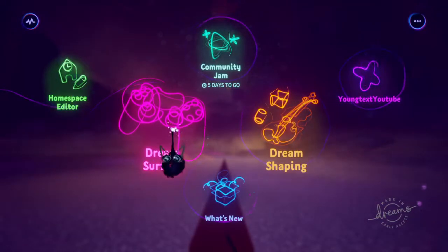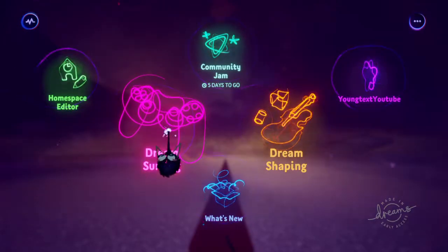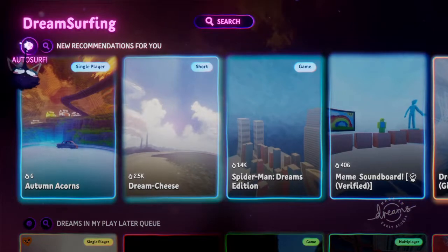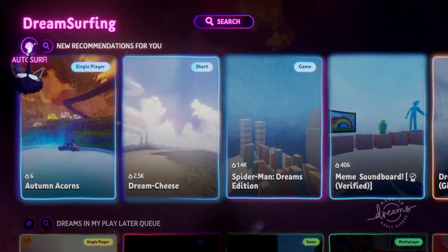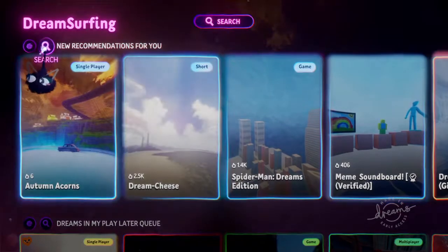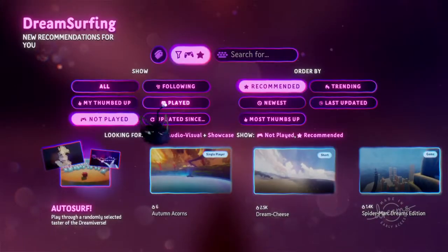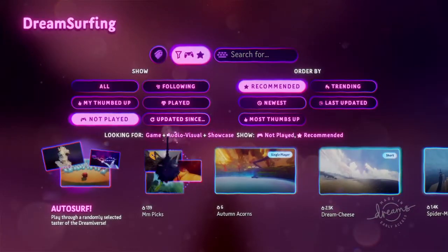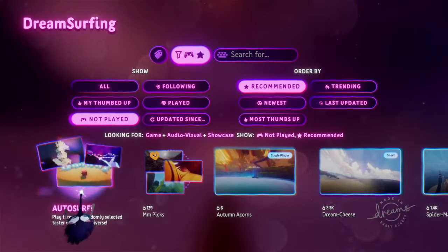Let's go ahead and talk about how you can actually autosurf in Dreams. So right here, autosurf — it's actually the dice up here. You can also search right here. I guess this is searching recommended — no, it's just a quick way to get to the search. Both of them lead to the same thing. You can also autosurf by clicking this right here.